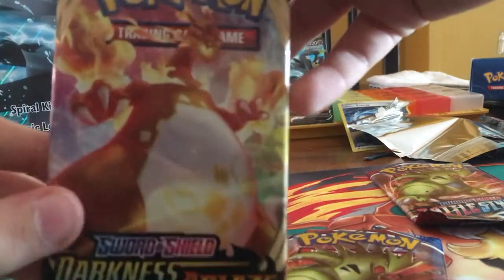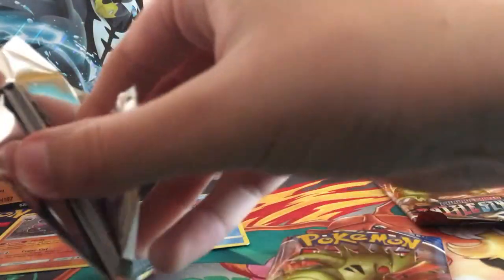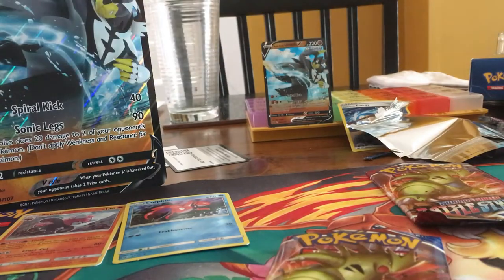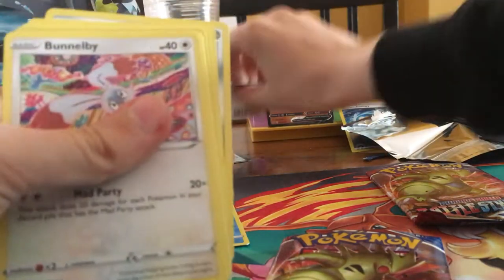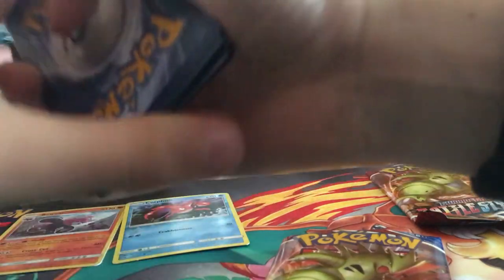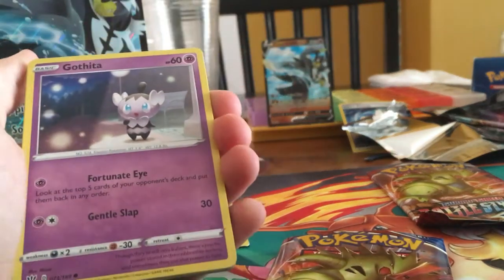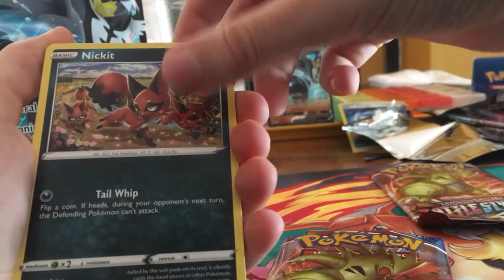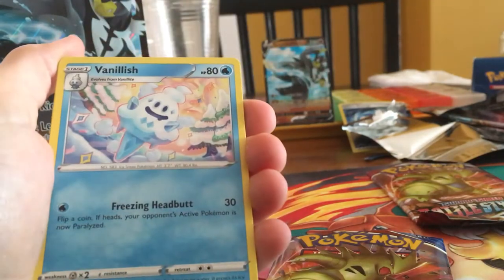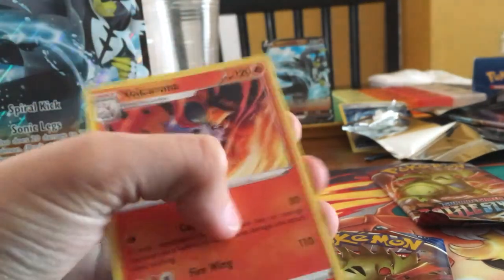Now we're going into Darkness Ablaze. Darkness Ablaze has that Charizard VMAX, so it would be very awesome if we could pull that card. Let's see what we get — a Bell Blaze, a Vilnet, Vanilla Ice Cream, a Gotita, a Nickit, a Cellmite, a Fire Energy, a Simi-Sidge, more Ice Cream, a Clank, Reverse Holo Rode Key, and a Volcarana for the Rare.